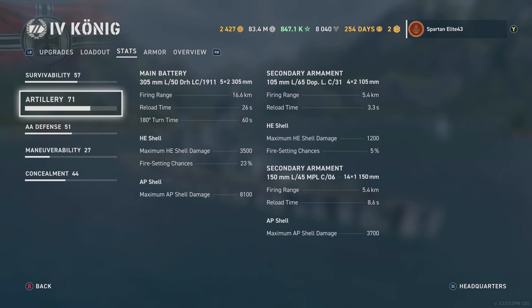For artillery, you have 305mm 50-caliber guns that reach out to 16.6 kilometers with this build and reload in 26 seconds, which is nice. The 180-degree turn time is still horrendous. HE shell maximum damage is 3,500 with a 23% chance to set fire. AP shell maximum damage is 8,100. You have 105mm secondaries — 8 of them reaching out to 5.4 kilometers, reloading in 3.3 seconds. Then you have 14 x 150mm secondaries that also reach 5.4 kilometers, reload in 8.6 seconds, and shoot AP for maximum damage of 3,700.